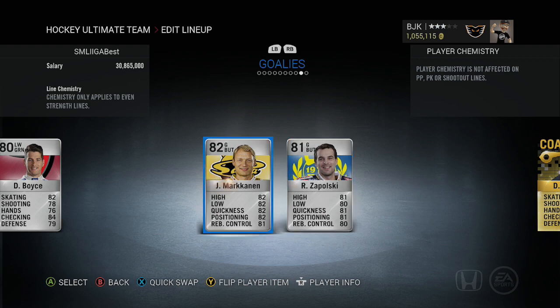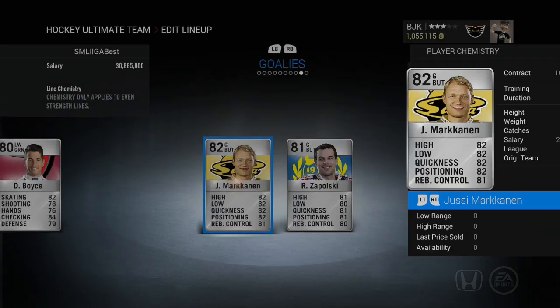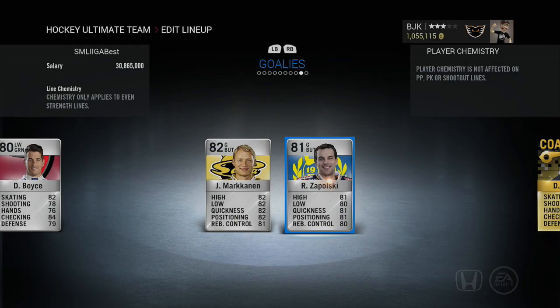The goaltenders are actually probably the best part of this entire team. The highest overall for silvers in the game is 82. Your starter is Joonas Markinen, an 82 overall from Salpa, who has nearly 82 in all his stats and is 6'0", 183 lbs — a very solid goaltender in the two games I used him. You also have Ryan Zapolsky, an 81 overall with 81s and 80s across all his stats at 6'0", 185 lbs.